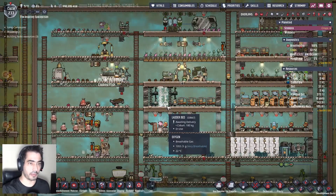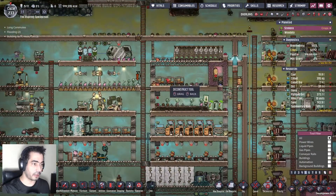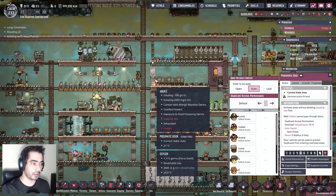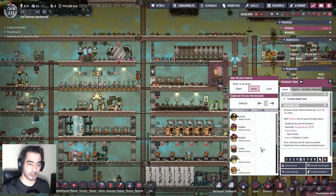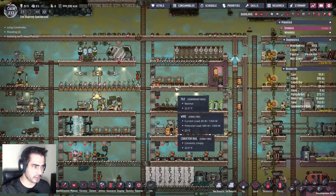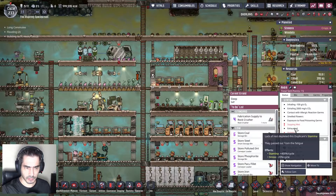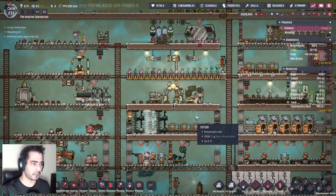We now have enough beds for everybody, which is great. Which means that now I can go here and remove these three beds — deconstruct this, deconstruct this, and deconstruct this. Why are you exhausted? Lack of rest — this is because they'll be passed out from 50. This is something that I don't get, but okay — they have beds.